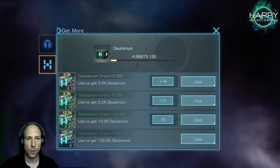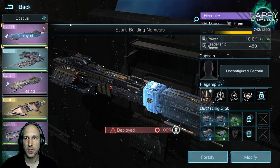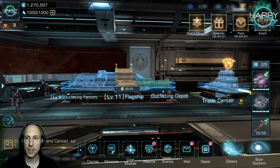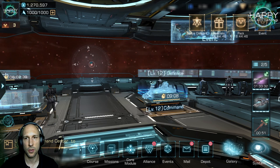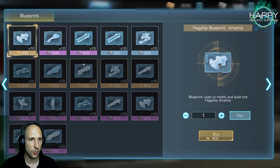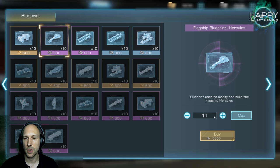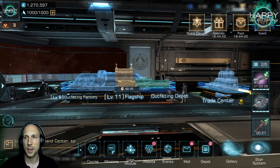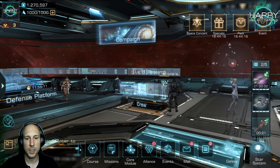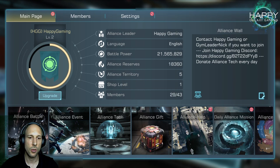Building flagships also gives you additional power. Whether you use them or not is a different question, but having them increases your power rating, which matters when people check requirements to join alliances. If you have federation credits, go to the blueprint shop — not the VIP shop — and buy blueprint packs. I could buy 110 blueprints right now, but that is not quite enough to rank up Hercules to the next level.